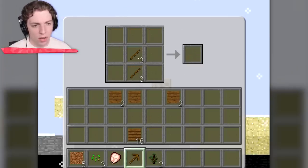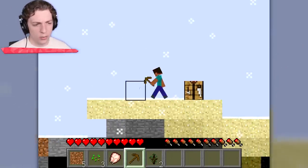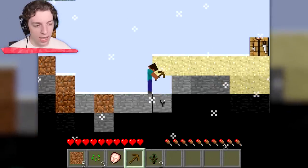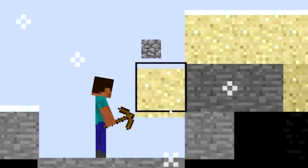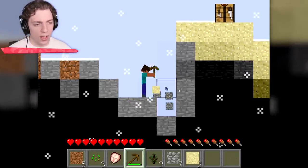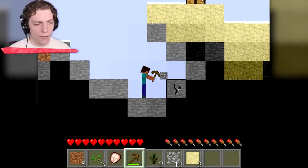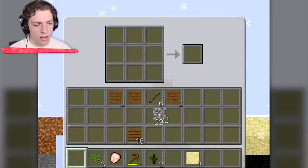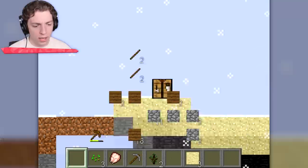We've actually got a pickaxe. We'll leave that here and get ourselves a stone pickaxe — that would be the next progression. Does sand drop? Oh, it does — sand has physics. I'm going to make sure I just get enough cobble to do everything I need, then we can head out and find a real cave or something. Let's craft ourselves our pickaxe. We've got ourselves a stone pickaxe.